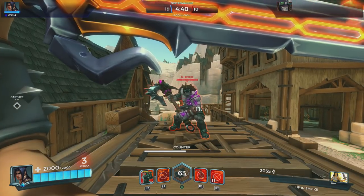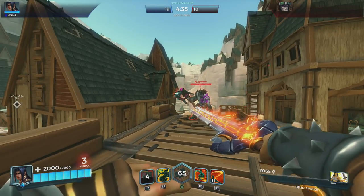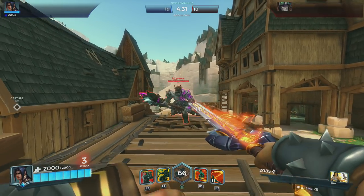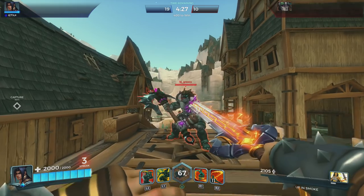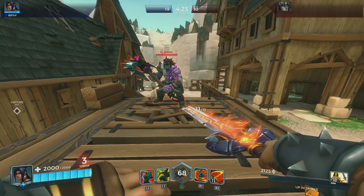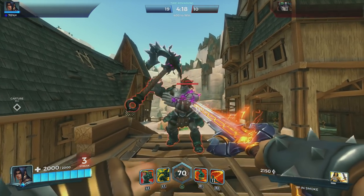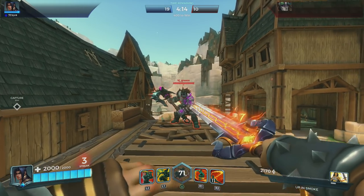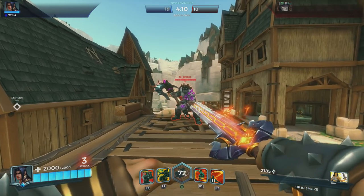You can also counter the Terminus ultimate with the counter ability from Androxus — if well timed, you can send it back to him. Also, the absorption ability from Terminus can absorb the Terminus ultimate, which means it's going to give you all your runes so you can immediately use them against him or use them for other strategies.